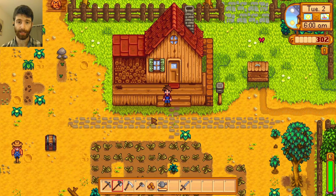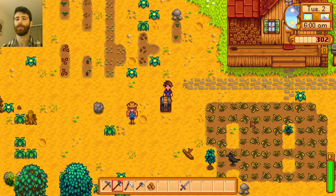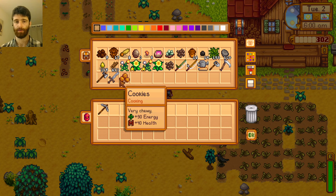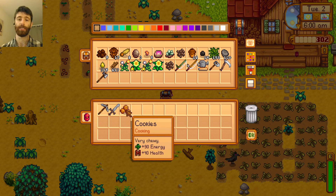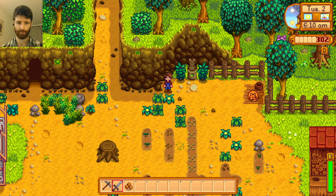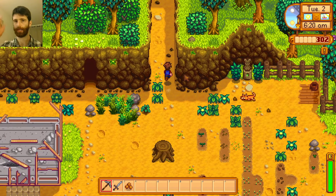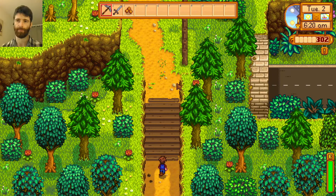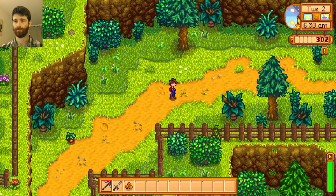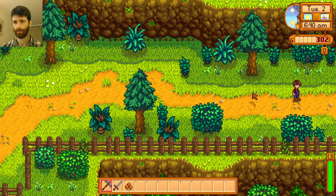Let's go to the mines. Don't need my watering can, and my plants are okay. I don't want to waste energy hitting these, breaking these — I need all of my energy for the mines.